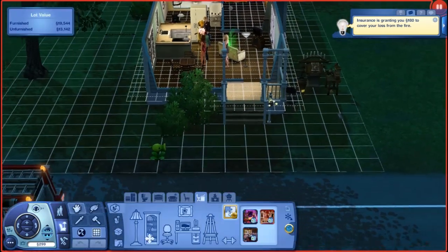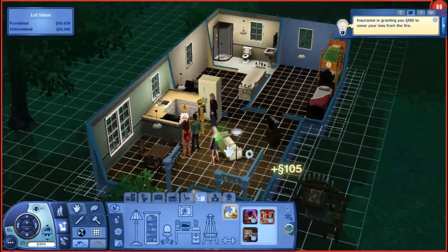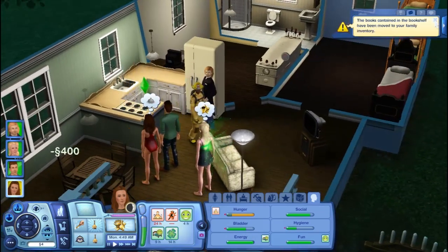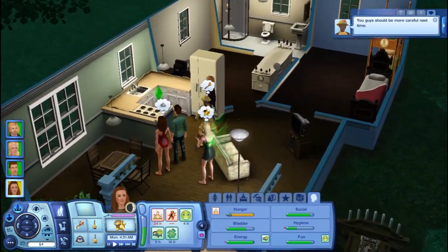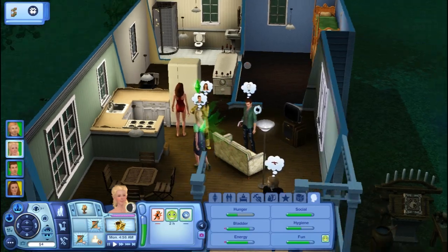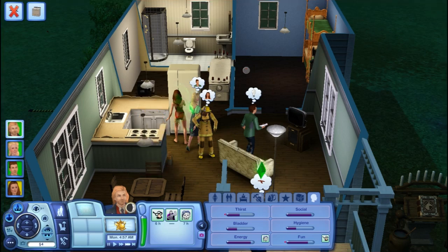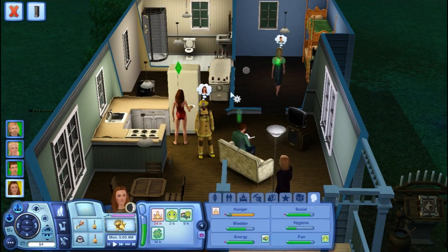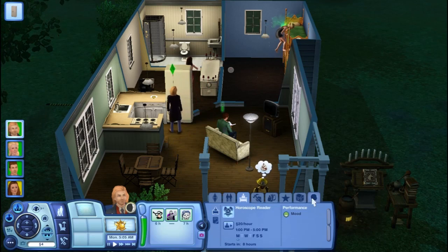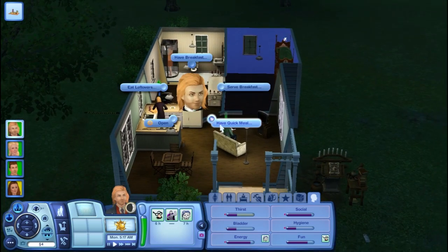I'm gonna have to delete the bookcase for now just so we can get a new thing. Insurance is never enough. She has more magic now - energized by moonlight since it's night. Let's have him serve breakfast waffles and have her come shower. He has work at 1pm, not for a while - he's just gonna cook and then have his plasma juice.